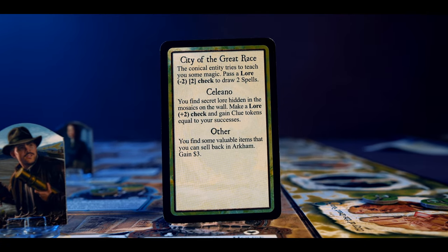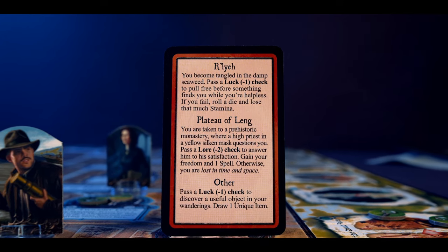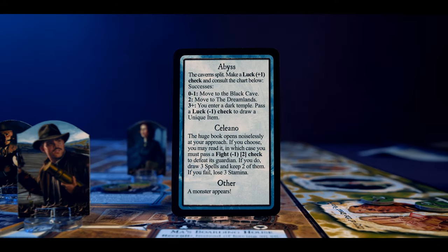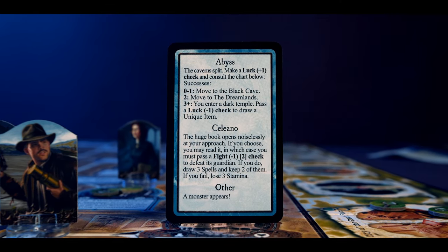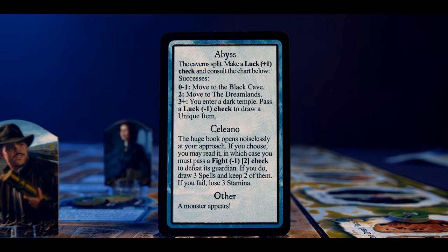Whilst there aren't that many encounter cards for the actual locations, you have a big stack of other world encounters. In the City of the Great Race, a conical entity tries to teach you magic — pass a lore check to draw two spells. In the Plateau of Leng, a high priest in a yellow silken mask questions you — pass a lore check to gain your freedom and one spell, otherwise you're lost in time and space. In the Abyss, make a luck check: one success moves you to the Black Cave, two to the Dreamland, three into a dark temple. These encounters are good or bad — you never know what you'll get. It might be too random for some, but we like it.